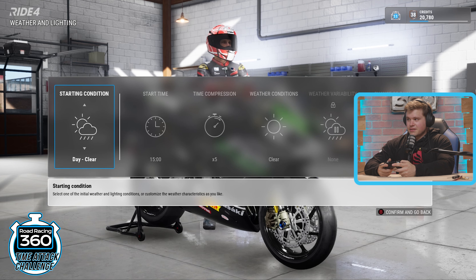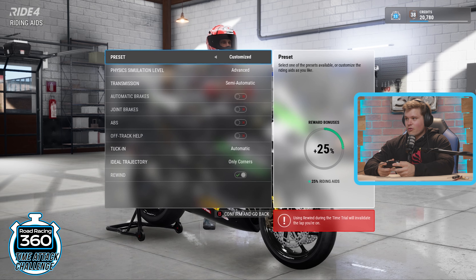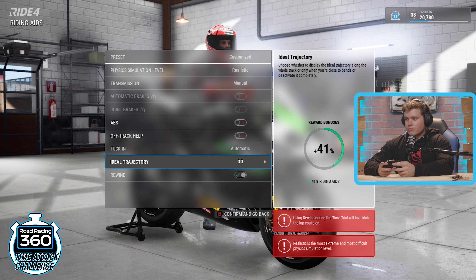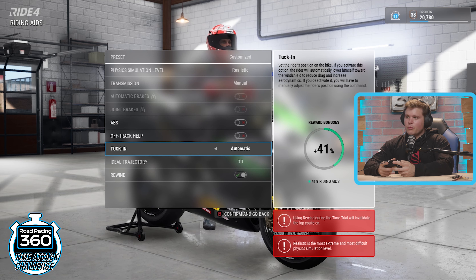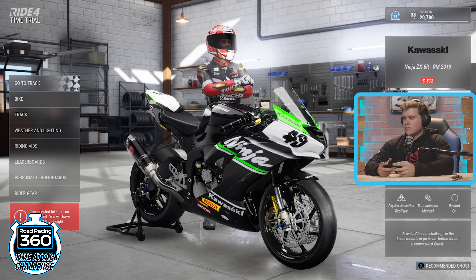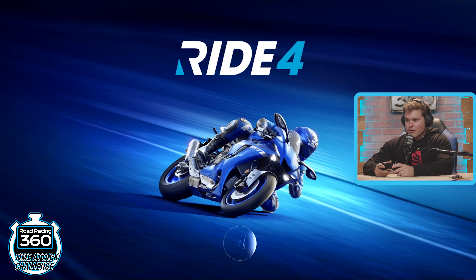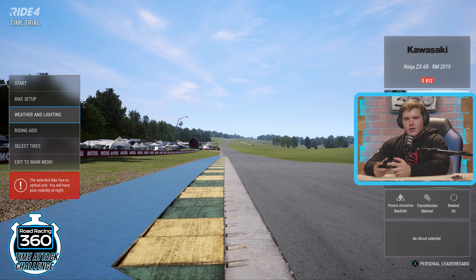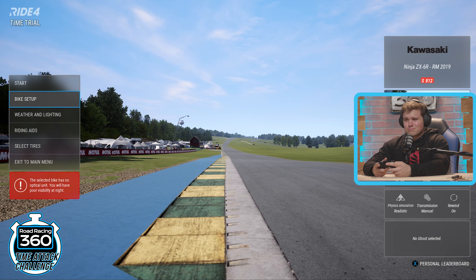For weather and lighting, just do the basic defaults with clear conditions. For riding aids, I'll be going with pretty much everything off except the tuck. You guys can do whatever you want there — I'm not going to self-police it. Just see whatever you can do to go the fastest. For bike setup, just leave it all the same — I want to keep this as even as possible, so just leave that right in the middle.